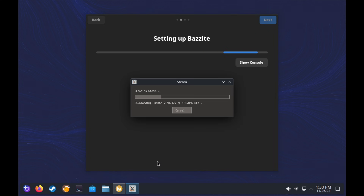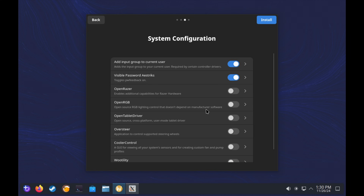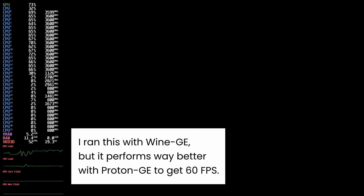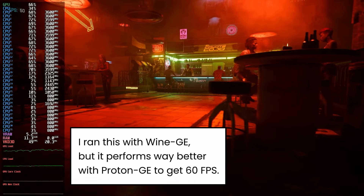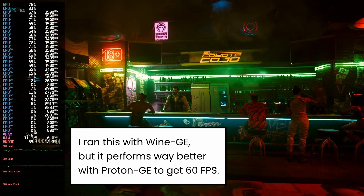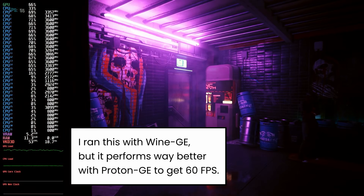Bazzite comes with Steam pre-installed, along with various under-the-hood utilities to get things like your controllers to work better and optimize performance as a whole. So after logging into Steam, the very first thing you want to do is open the Steam settings, go to Compatibility, and enable Steam compatibility for all games. Steam will prompt you to restart, and then you can install virtually any game in your library. Now whether it works or not might be a different issue — this is why you should be prepared to troubleshoot if things go wrong. If there's a game others might have an easy time playing, you might have a more difficult time. Be sure to check ProtonDB to see what other people have done and if the anti-cheat works or not.